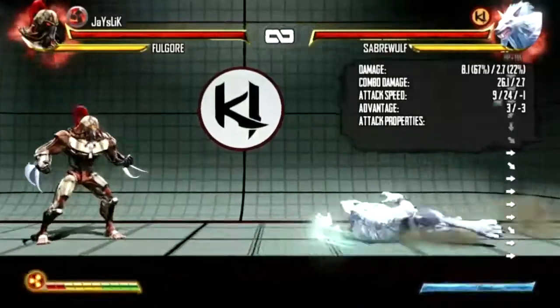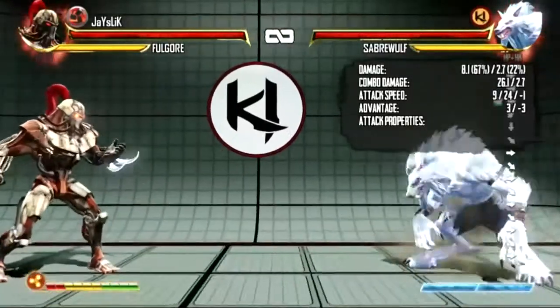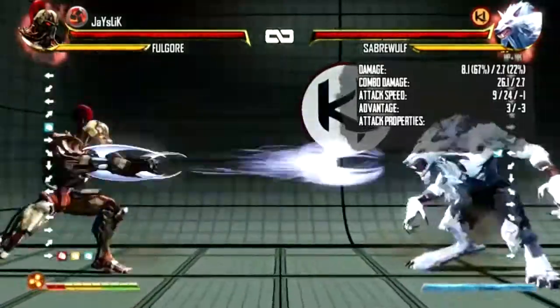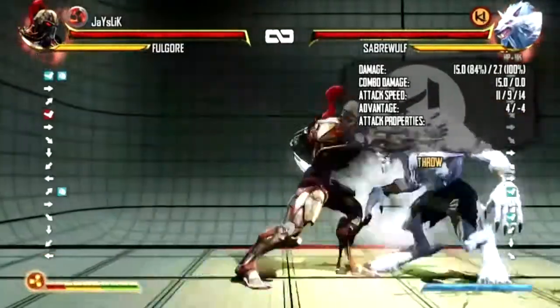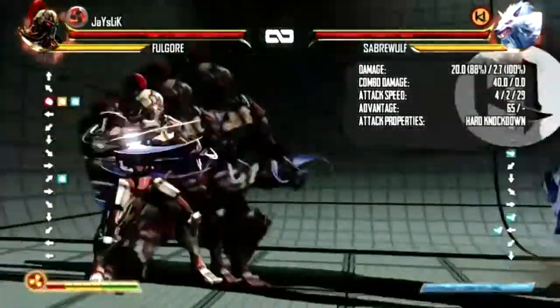Right now I'm going to show you what Saberwolves normally do at full range — they do the slide, especially if you're doing projectiles. So I'm going to show you ways to punish it and bait them to do that, because I do a lot of baiting. You can do the blade dash right after. It takes a meter to do that.